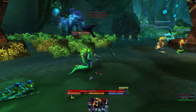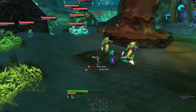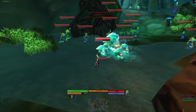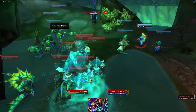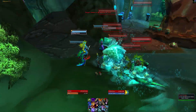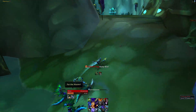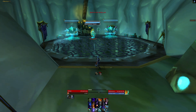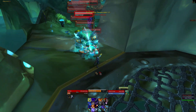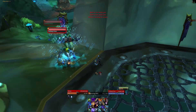If you want to also get some rep with Sporegar at the same time, you can do the Underbog, which is a great choice because you can get Sanguine Hibiscus from there, which you turn in to Sporegar for rep. That is it for the guide. It only took a few minutes to explain, but there are a good few hours of gameplay here, and in total you'll probably get nearly 20 mounts, maybe more. So it should be worth it if you're a mount collector. Thanks for watching and I'll see you next time.